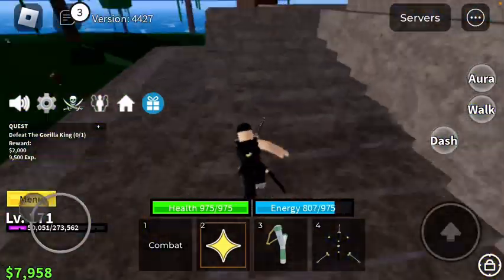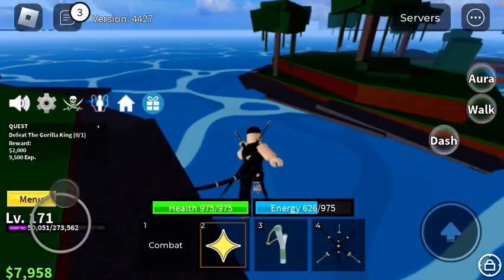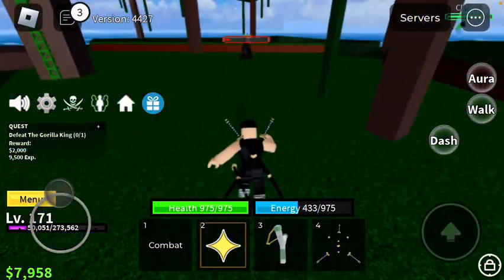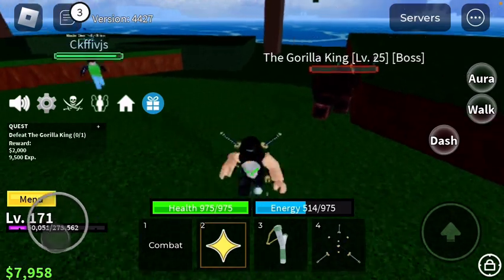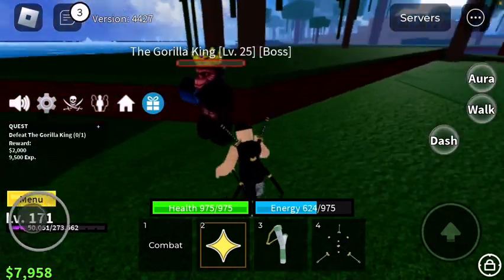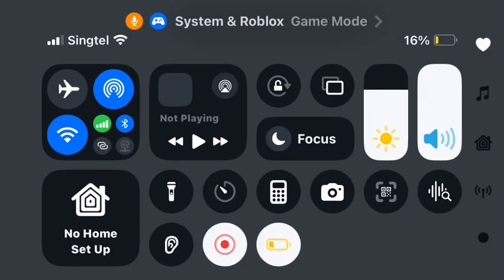Next, you have to find the specific NPC that the adventurer told you to beat. That guy over there is beating it right now — I'll let him get it. He's a marine, but all you have to do is just defeat it.